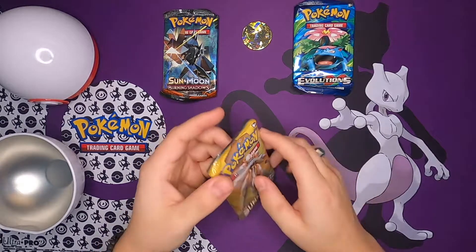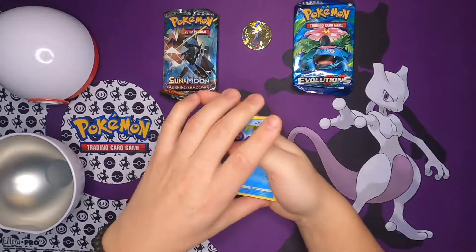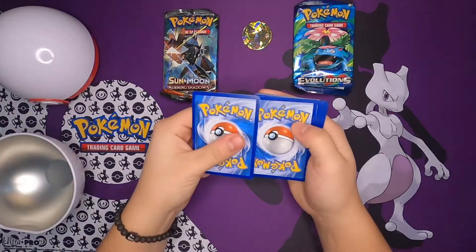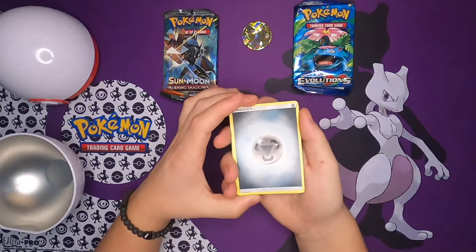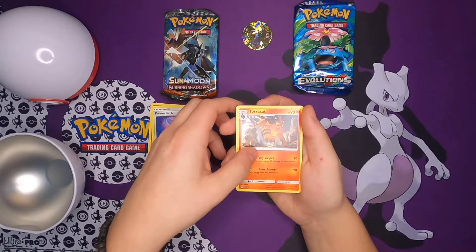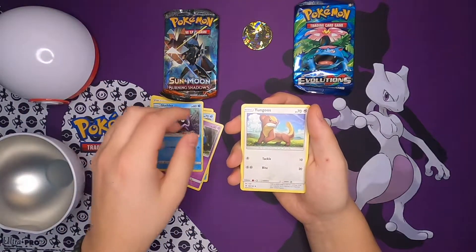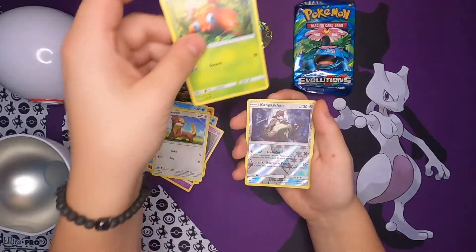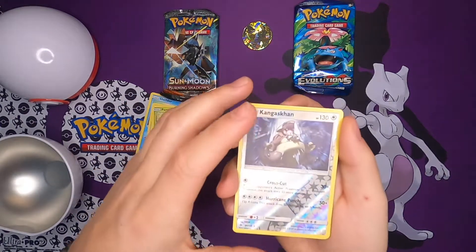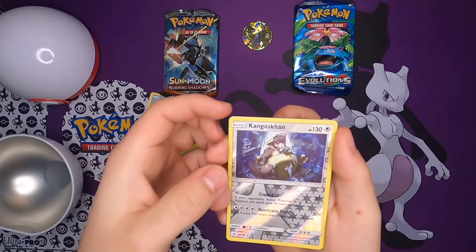Let's start with Sun and Moon. Come on, please be some good hits. As we established last time, it's four cards. Let's see: we got a Steel Energy, a Dragonair — that's pretty cool — Poison Barb, Tauros, that's a cool card. We got a Shellder, a Yanma, a Paras. Oh, a Reverse Kangaskhan! I love Kangaskhan, this is one of my favorite Pokémon. Look at the artwork — Kangaskhan just roaring, being mad with his little baby just chilling there. That is awesome.